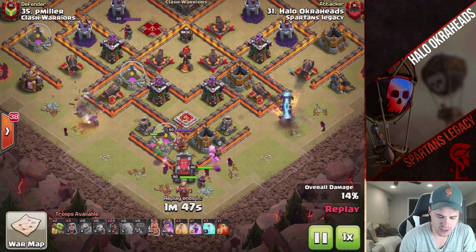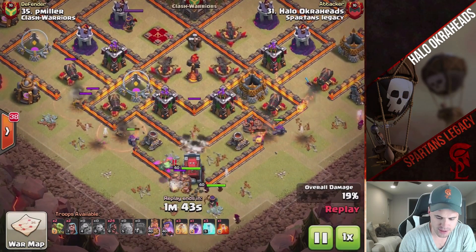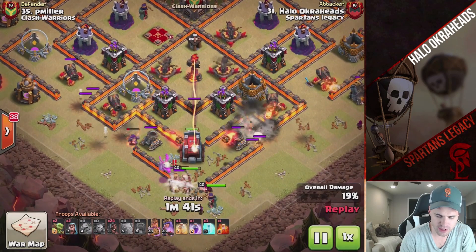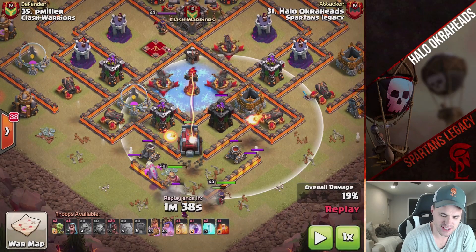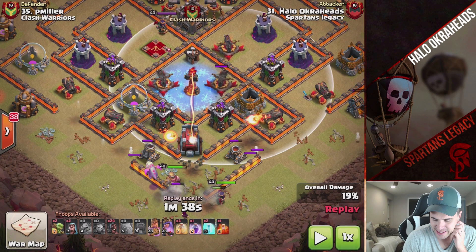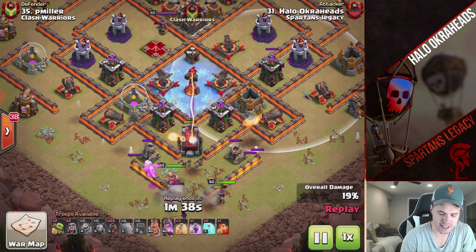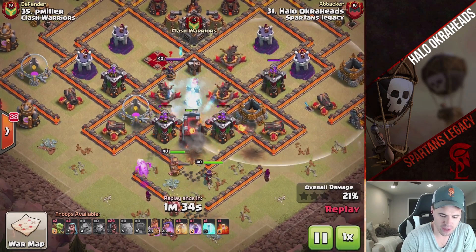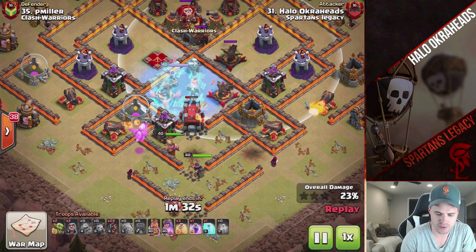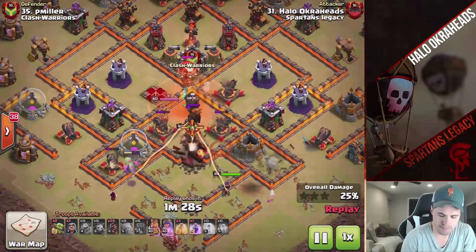The golems on the side just got destroyed. By the time my ram actually goes into the middle of the base, look what happens: all the defenses are on the ram. We have one, two, three, four, five, six defenses on the ram, and it's just too much. It cannot handle that. Even with freeze — freezing the expos and then these other defenses — it's just too many defenses all around and it got melted.